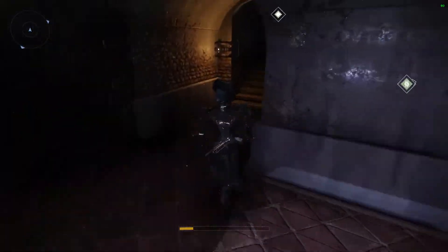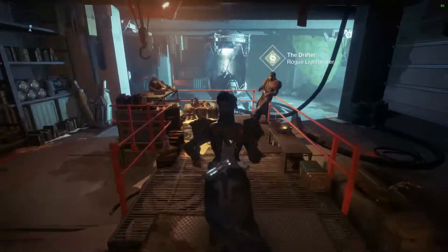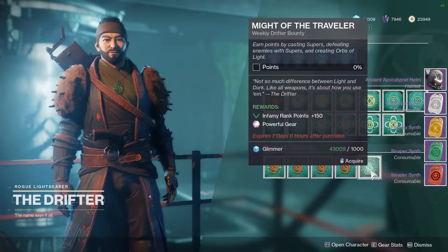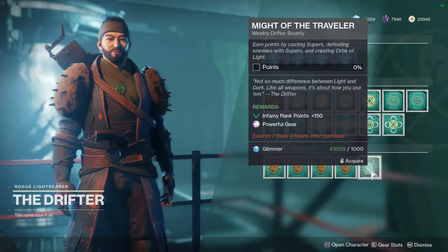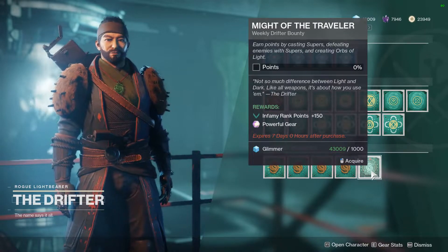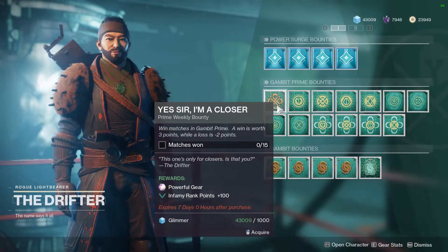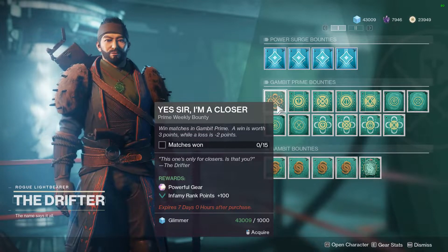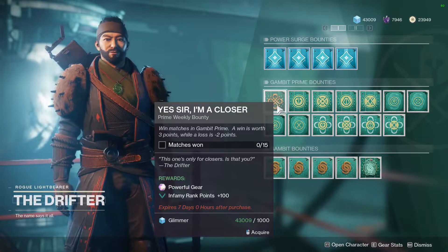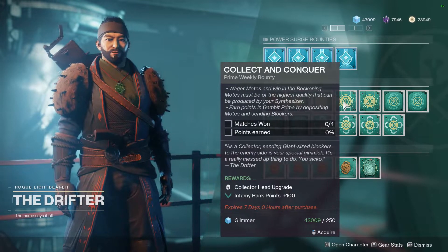Now let's go check out the Drifter to wrap up this video. I got a free helmet and some cool stuff from him. We have Might of the Traveler this week — so supers, defeating enemies with supers, and creating orbs of light will give you your powerful gear for regular Gambit, which you can also do in the Gambit Prime Weekly Bounty. Equip your Masterwork weapons, go to town generating orbs, and it should be done fairly quickly. And then we have the same Prime Weekly Bounty — personally, I hate this bounty and I want it to die in a fire. Don't forget to pick up your weekly Helmet Bounty as well; you get a free helmet out of the deal.